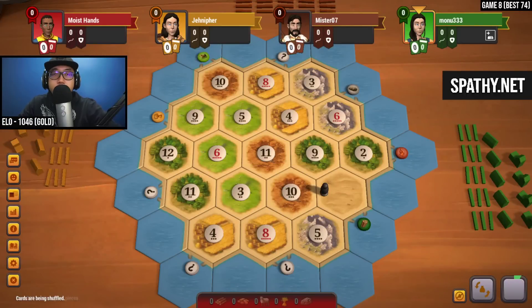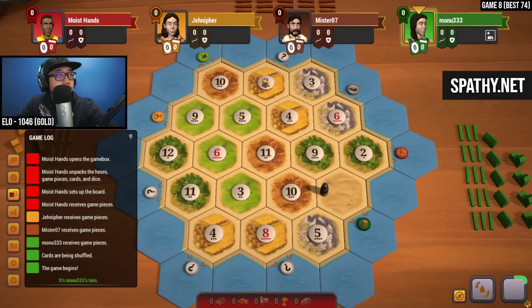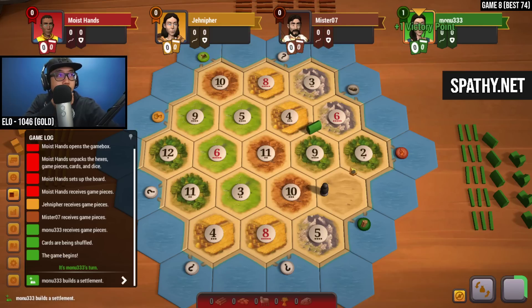Hey guys, welcome back to another episode in my Speed Race 2 Grandmaster series. Looks like we're going to be red once again this match. So let's take a look at this board. Pairings of wheat up here, pairings of wheat down there. And brick and wood is looking scarce, so we're going to want to play some ore-wheat-sheep on this board.